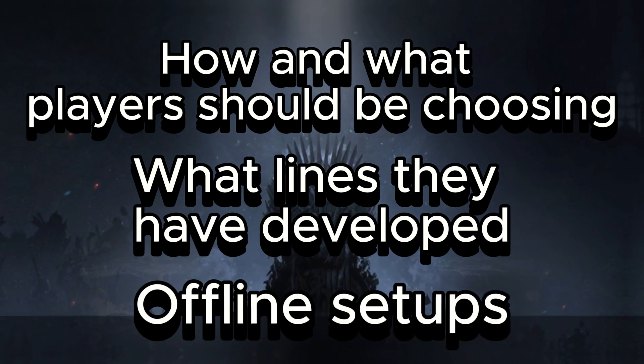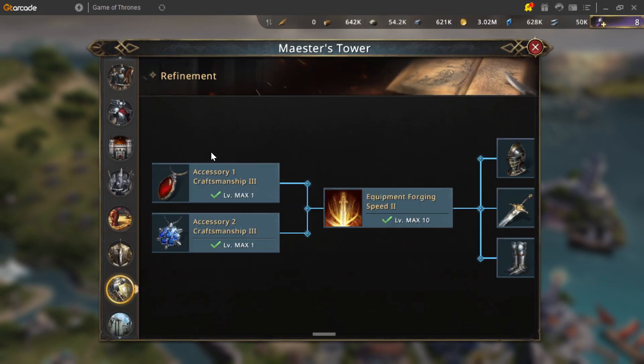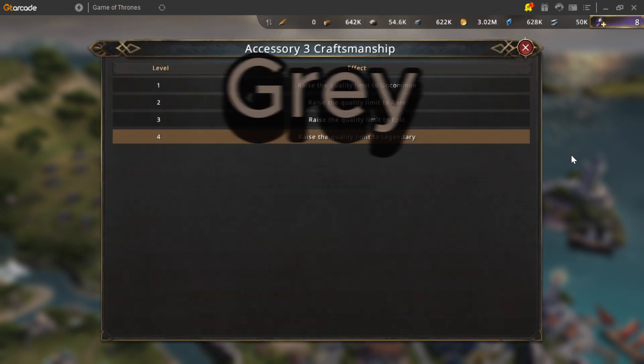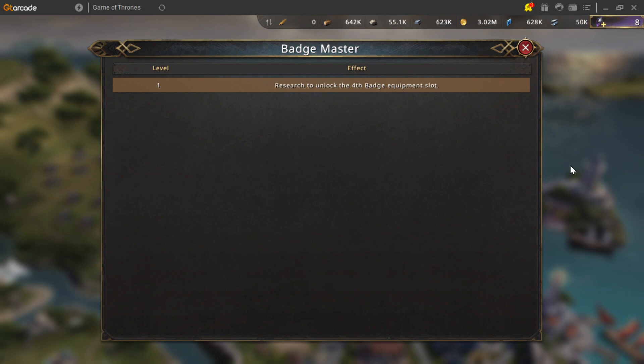Firstly, you will need to have invested into the refinement tech tree to max out your potential stats. The last research is Accessory 3, which will level your last jewelry piece from gray up to gold. This will go on to unlocking your fourth badge slot on gear, so this research is very important to invest into.